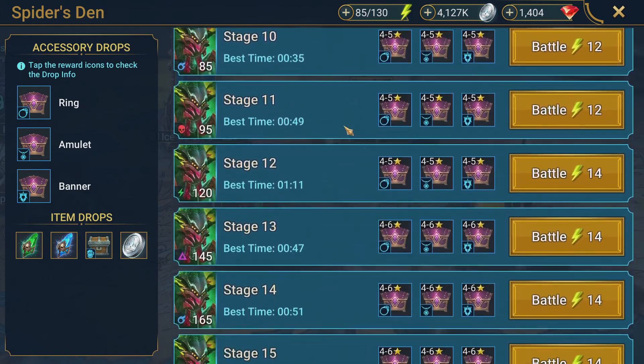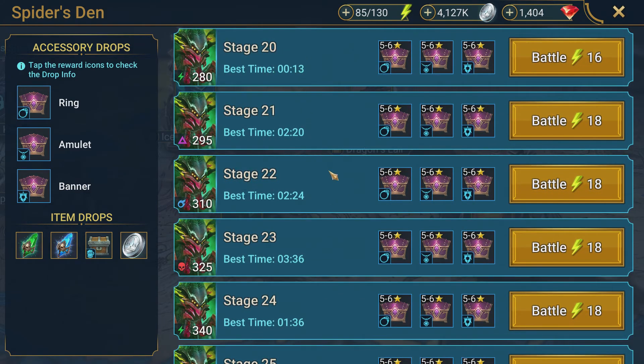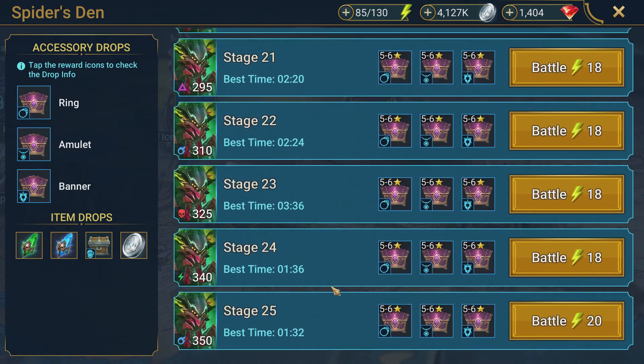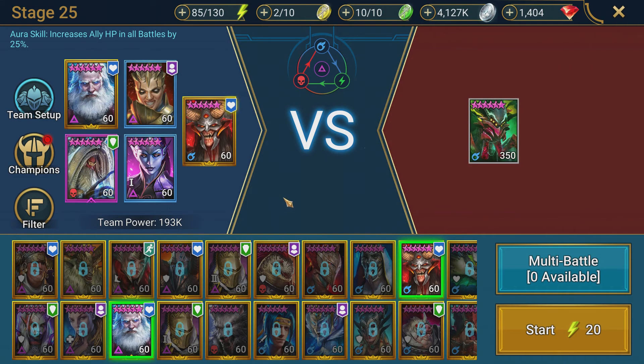There are some tournaments going on, so let's look at the two teams I've built. One is specific for Spider 20 — you can see the time is 13 seconds, it's a pretty fast team. The other team is for Spider 25 and 24, and also works on 21 and 22. It has a little trouble on 23 because our main champion is magic affinity and the force there can cause problems. The Spider 25 team has Tyrant, Renegade, three Cold Hearts, Achak the Wendigo, and Sir Nick.